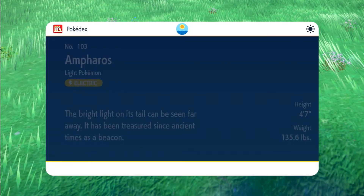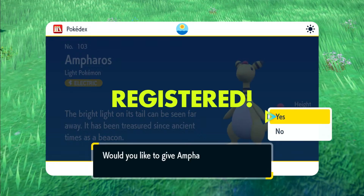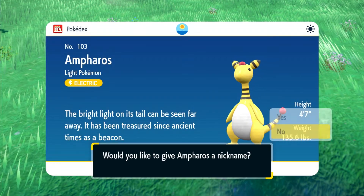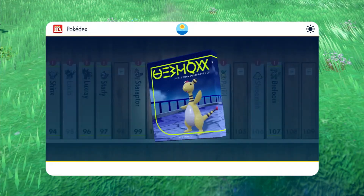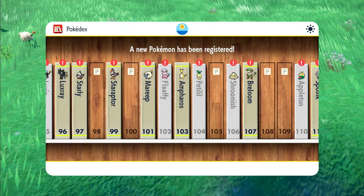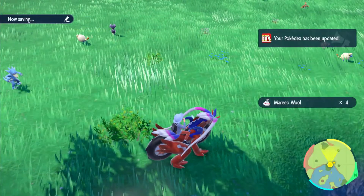Let's show you guys where to catch Ampharos as well. The bright light on its tail can be seen from far away — it's been treasured since ancient times as a beacon. The gym leader Jasmine uses one for her lighthouse. That's pretty cool.